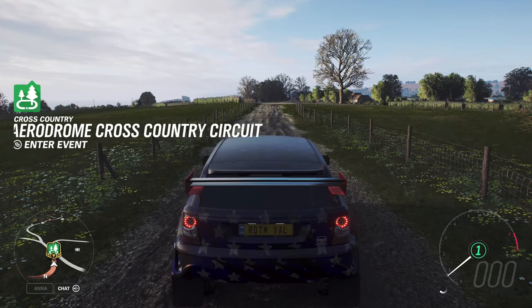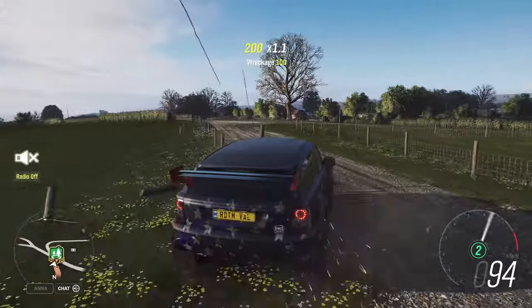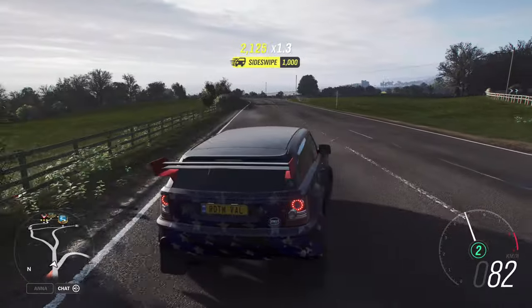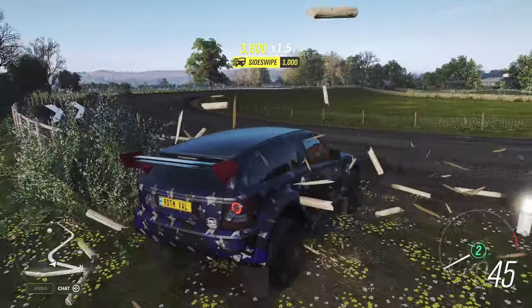It's just driving straight 3 times and you easily have it. Now since we're here, we can do the wreckage skills. I'm in an S1 Bowler. Just drive against the fences and you will have the wreckage skills. There are enough fences here, so that will be fine.